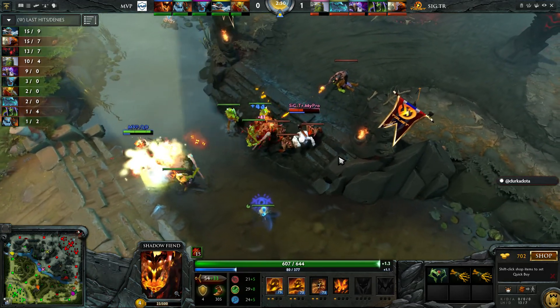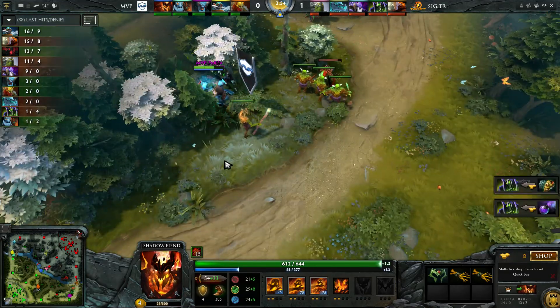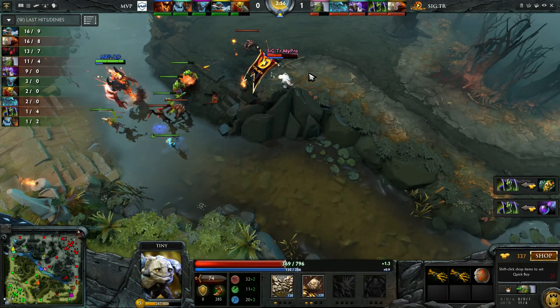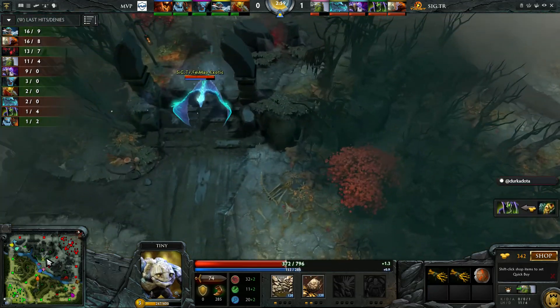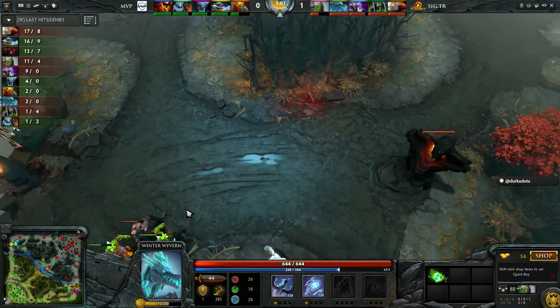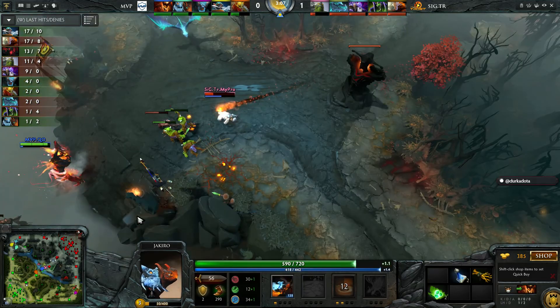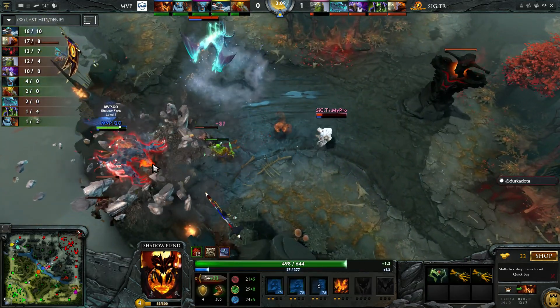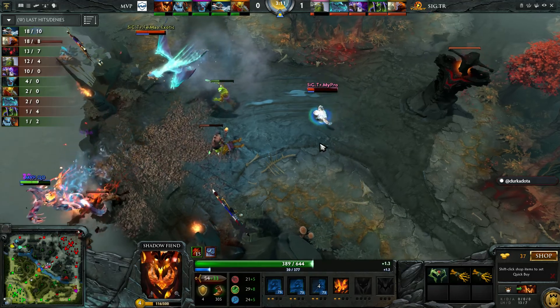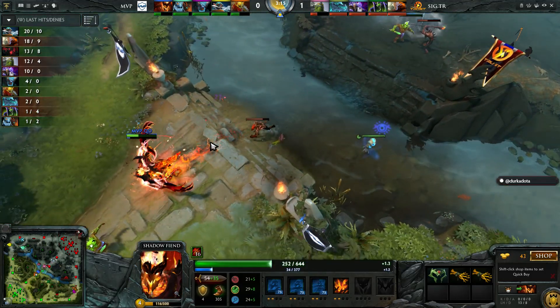Look at what QO has been allowed to do — 13 last hits, sitting up on top of the enemy ramp just getting three clicks in. Tiny can't really contest this. He's already used his bottle and sent it back. Both teams are going to be relying on stacks in the large camps of the jungle to bring their midlaners back up. Three minutes in — QO did go for the Wraith Band build.